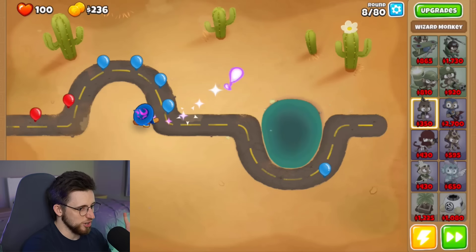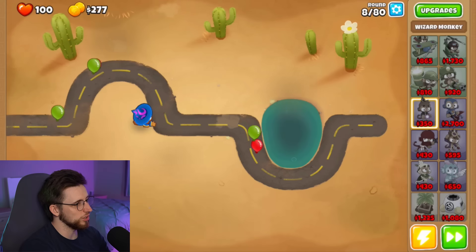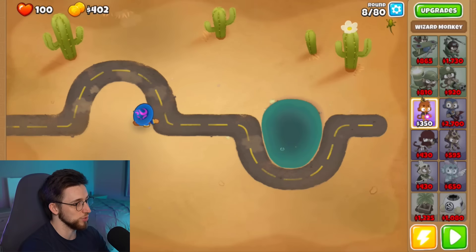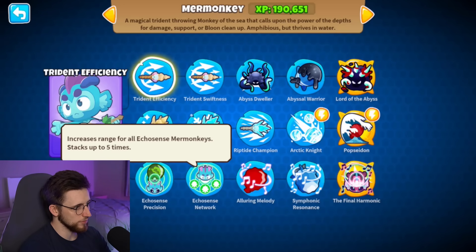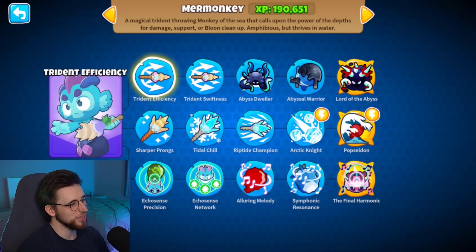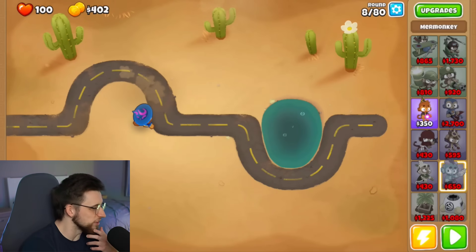So this guy will be fine on his own. Then we can just make mer-monkey the next thing we put down. This is going to be interesting because we're going to be going middle path, which we didn't look at anything on middle path last time — we went top and then crossed it with bottom. I'm thinking I'm probably still going to cross it with bottom. As nice as trident efficiency and swiftness are, I just really like having echo sense network, and being able to hit camos is quite nice as well. It's just awfully convenient.